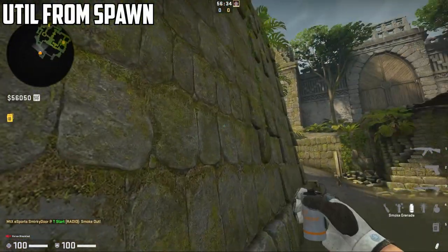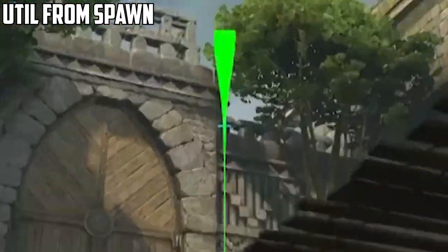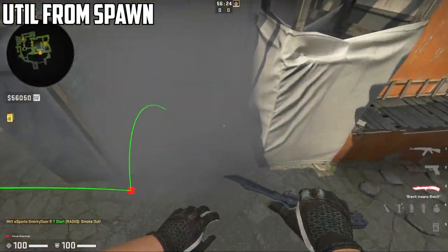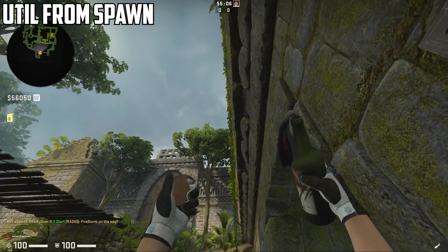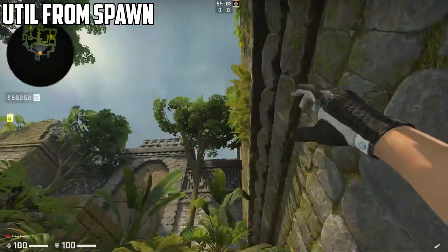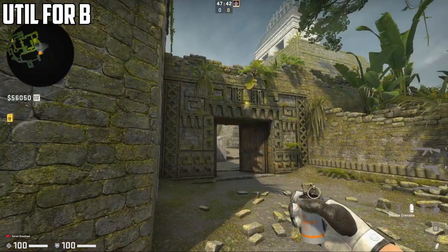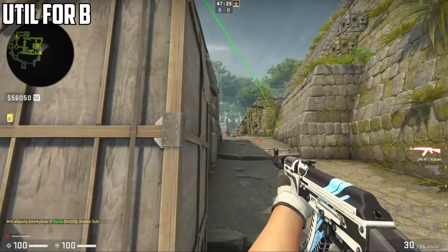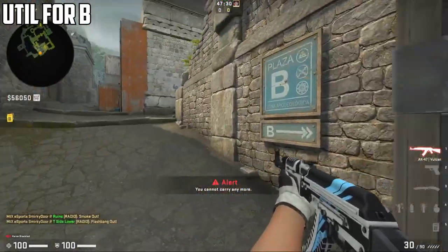Let me show you some of the utility Gambit uses from spawn. For the secret smoke, put your back towards the rock, aim at this point, walk and jump forward once you hit this part of the wall — this should land in secret, allowing your B players to cross. For the xbox molly, come towards this part of the sign, aim at the yellow part of the flower, run and jump forward once you hit the middle of the tree. For the ramp smoke that Hobbit uses, when coming towards the door, aim towards the left of the circle thing above the door — when you throw the smoke, make sure it hits this part of the wall so it lands perfectly every time. You can combine the smoke with a flash to prevent CT pushes, and you can get into Nathany's corner.